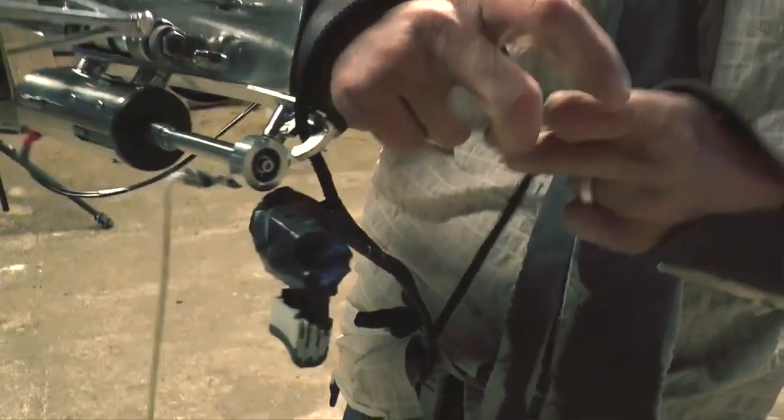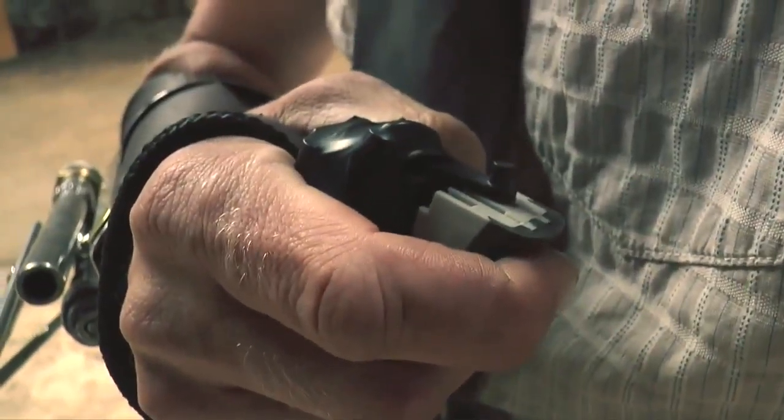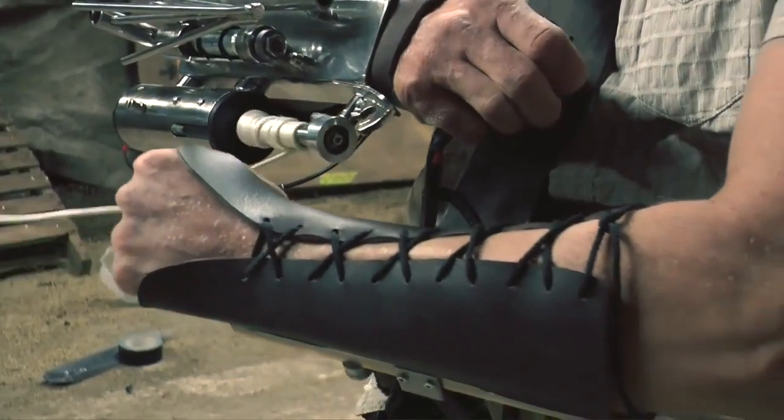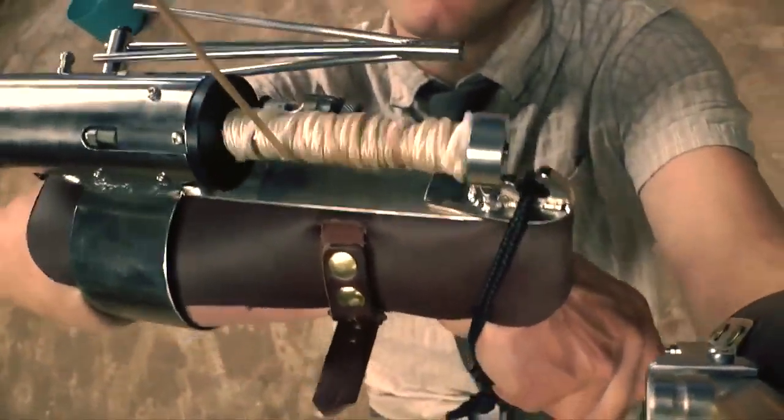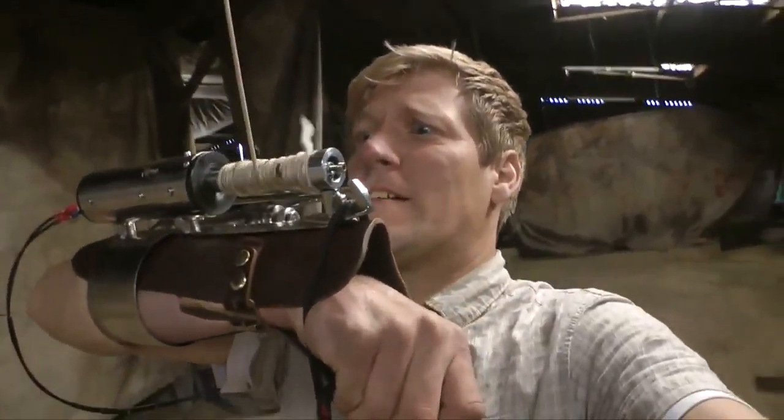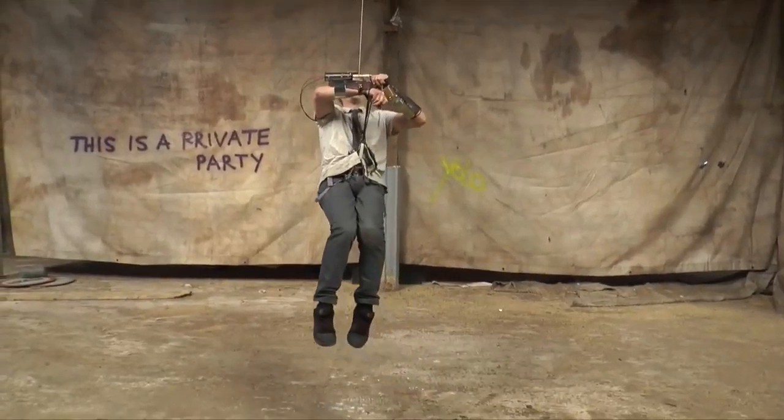So how does it work? Insert a CO2 canister, point to your destination and fire. Once the grapple hook is secure, attach the harness tether to the rope launcher — it also has a switch on it which controls the motor.